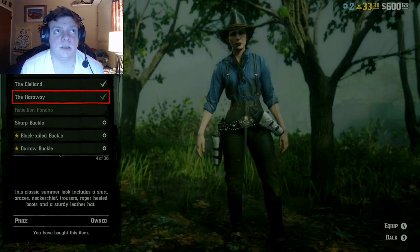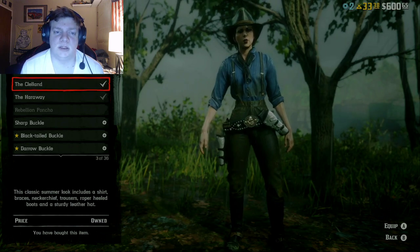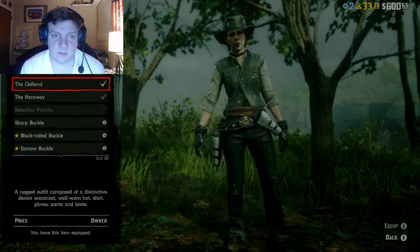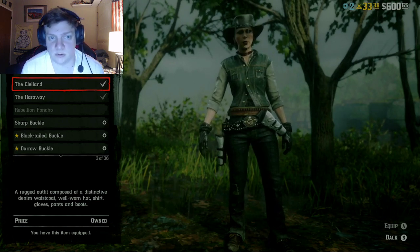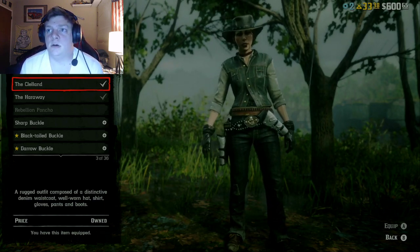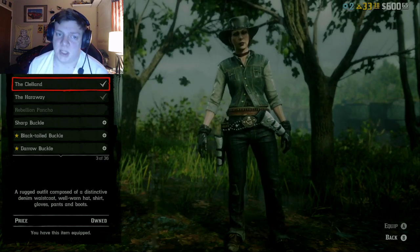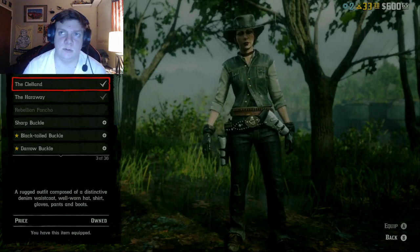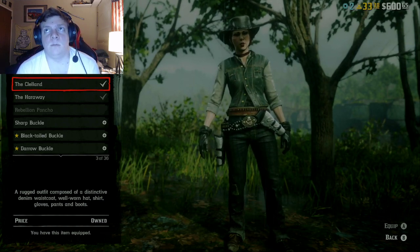Next up is the Celluland — that's John Marston's outfit. You can see him wearing this outfit in Red Dead Redemption and later in Red Dead Redemption 2. It consists of John's hat, black striped pants with a patch over the right knee that go over his boots, black leather gloves, a white shirt rolled up to just below the elbows, and a blue or gray vest over the shirt.